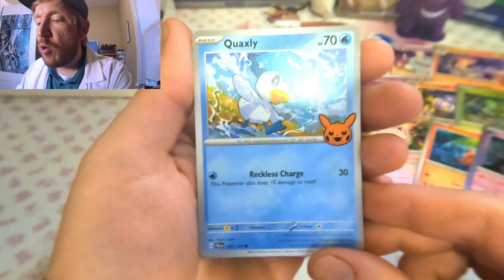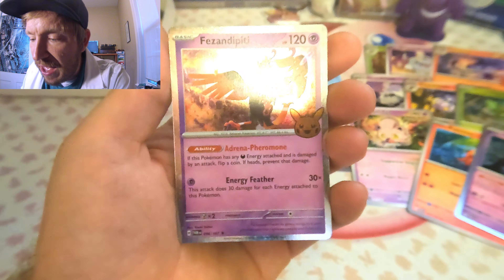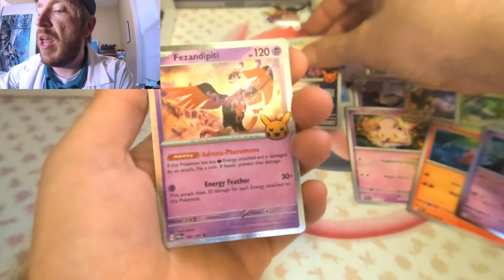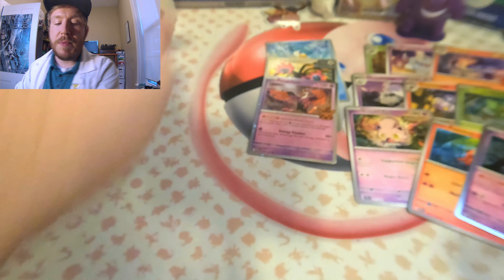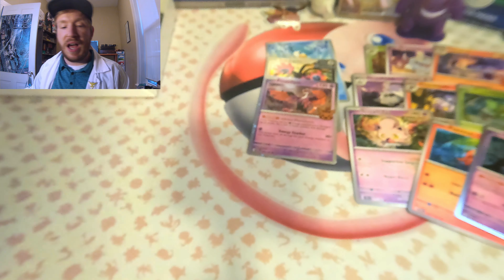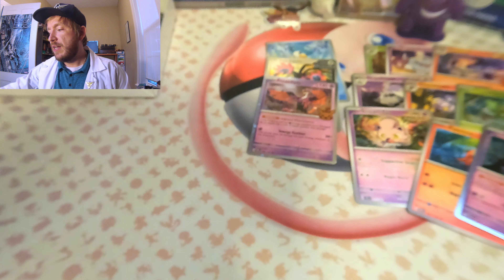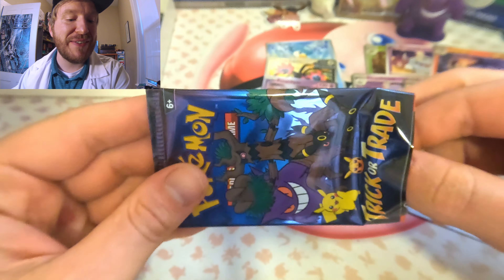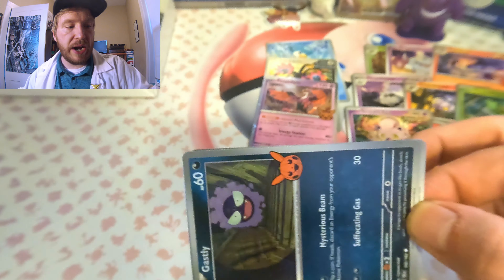Pack number four. Every pack I don't open is going to be given out to trick-or-treaters this year, so the quicker I pull the cards, the more packs are for kids. The first card is Quaxly, then we have the Iron Jugulus, and then we have — I butcher that name, sorry — Banette. We have 12 now, we're almost halfway there!